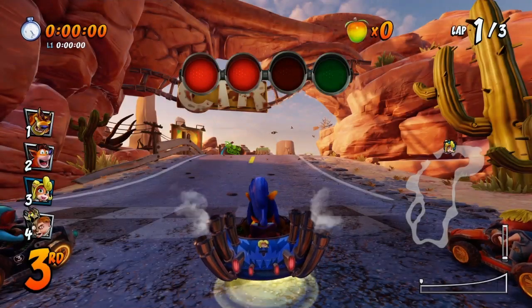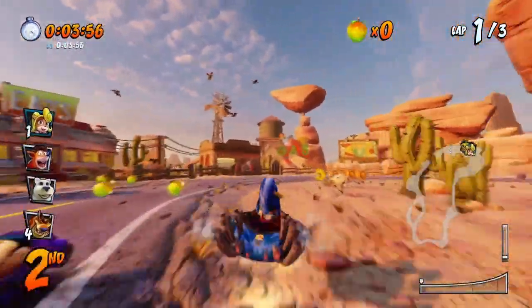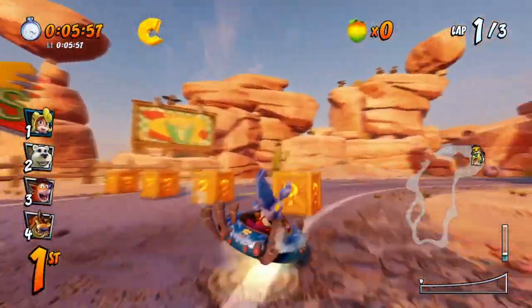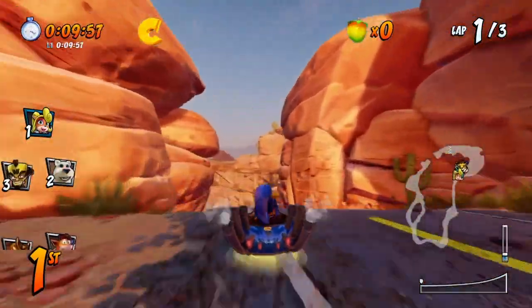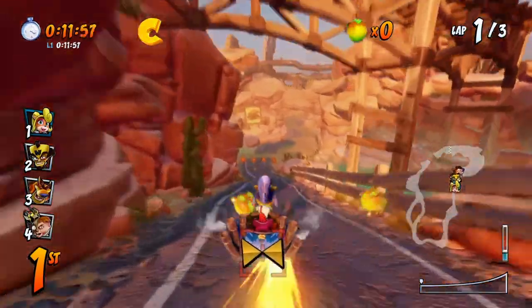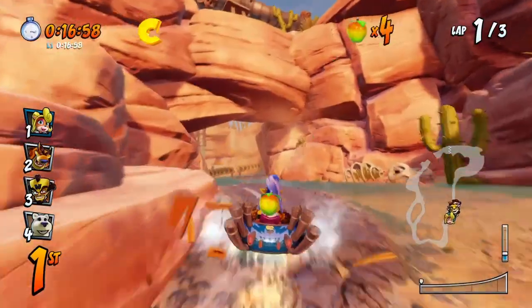Now we're going to do Dingo Canyon. There's one crazy jump near the end but the other ones aren't too bad. The first one's just up here to the right — it's on the stand, you've got to kind of jump over here. There's your C. Now you're smooth sailing for a little bit — try to get as far ahead as possible, collect your wumpa fruits, try not to get hit.